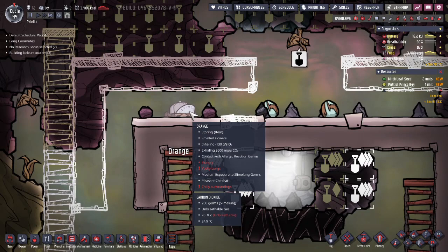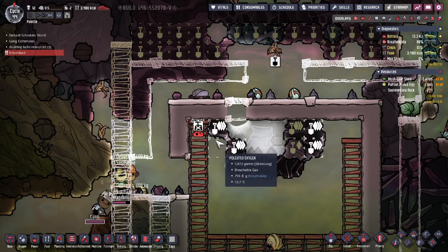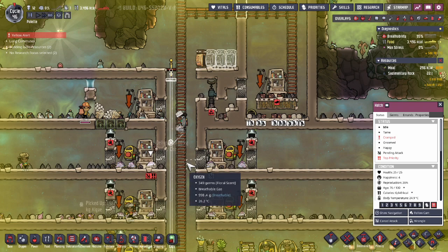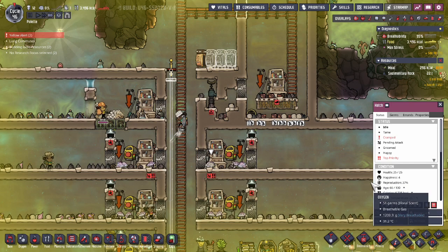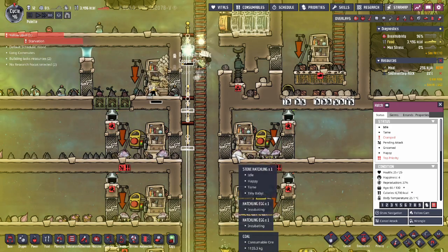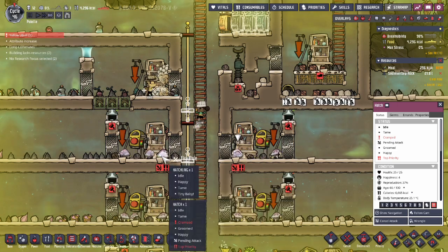Did you just get yourself stuck? I think you just got yourself stuck, you little fool. Yep, they are entombed. I swear, dear Dupes, you cannot trust them. Why is nobody doing this? Guys, I know you're hungry — so would you get rid of the Dreckos? The Hatchlings!